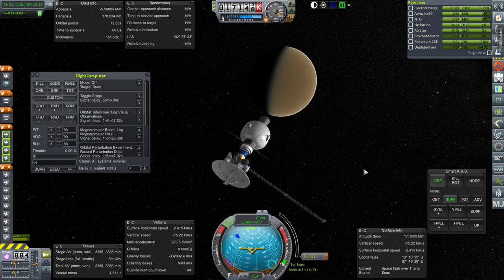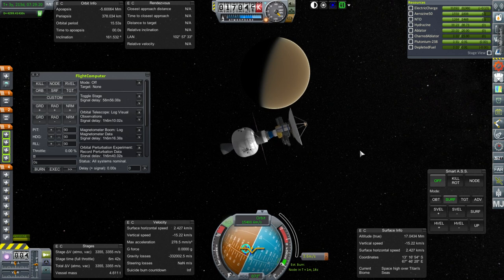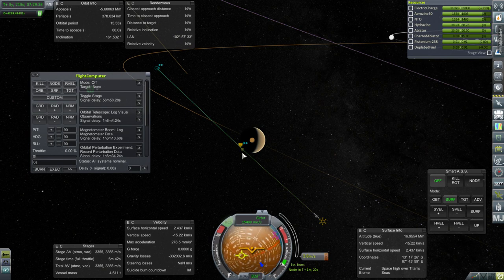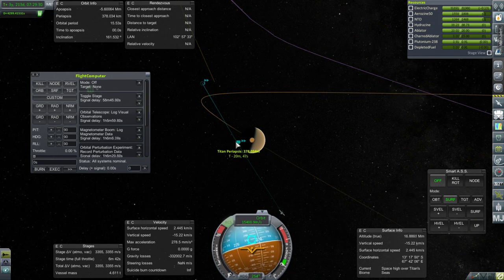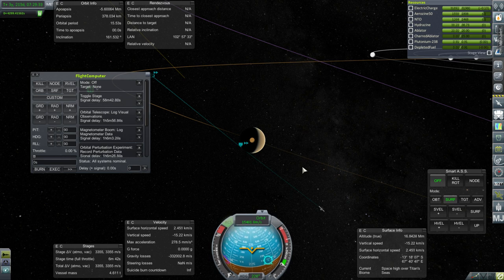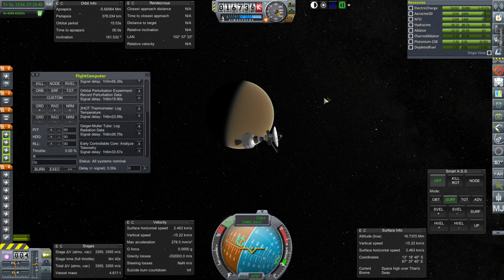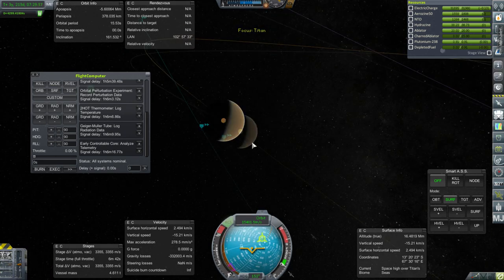I forgot that if you hover over any MechJeb window, it doesn't capture your command. So when I throttled down, it wasn't listening to me anymore. Well, this is another question: if we do go into Titan's atmosphere a bit, will it kill us? We're going to find that out.